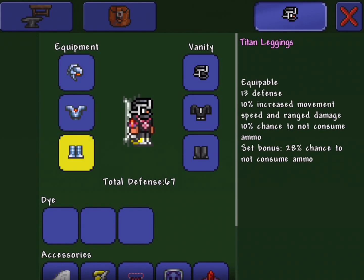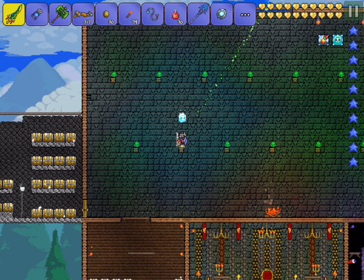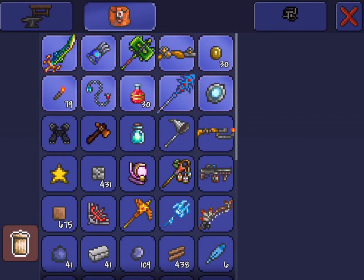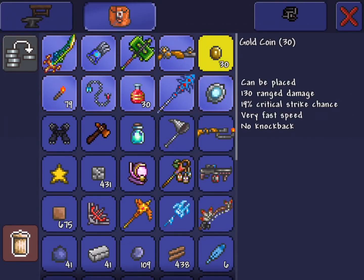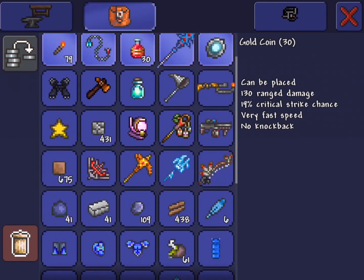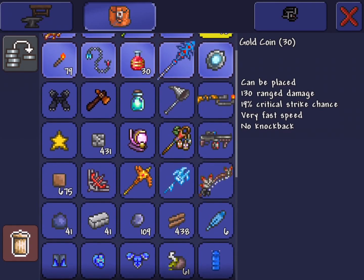You need the Titan Armor and your coins that you're going to duplicate. The way this glitch works is that the Titan Armor has a set bonus, which is a 28% chance to not consume ammo. Ammo is considered anything that is fired by a weapon. And most people didn't know this — coins are actually ammo.